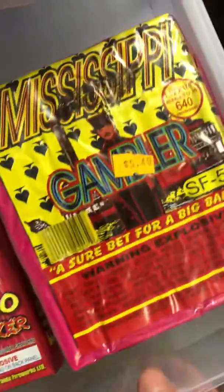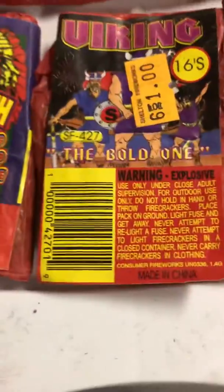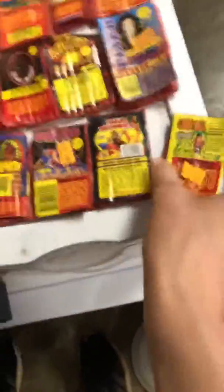It's a pretty bad pack. Mississippi Gambler, which I have on the brick of those, or quarter break, or whatever it is. Warpath, Viking, Mad Hornet, and these are ladyfingers.